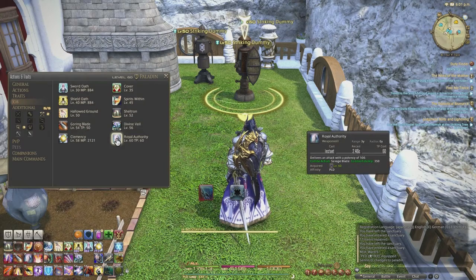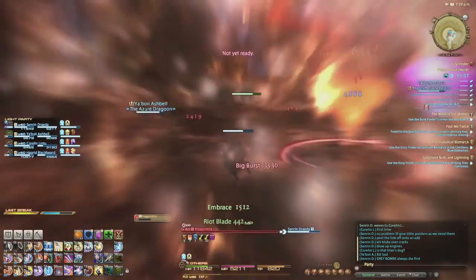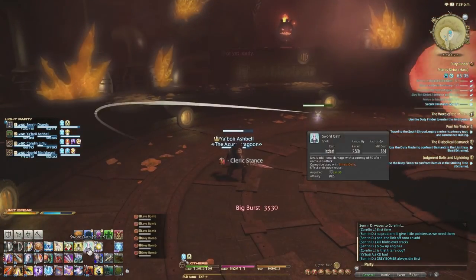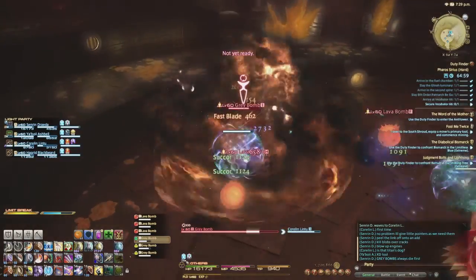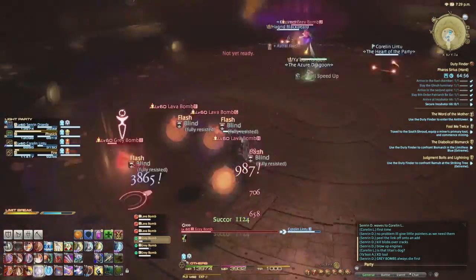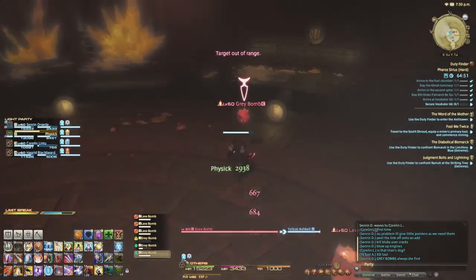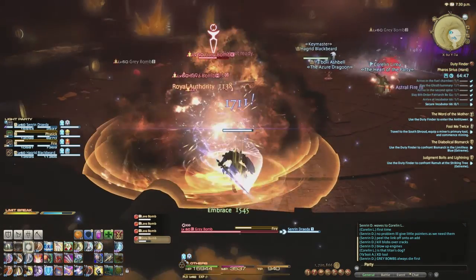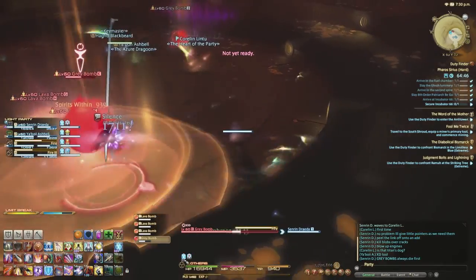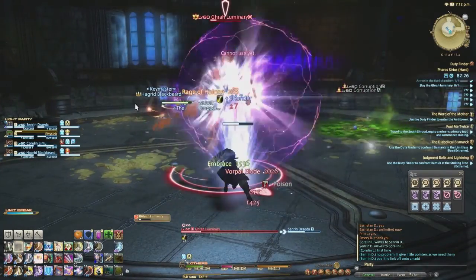Square Enix decided to cap off the trip to 60 with Royal Authority — a 350 potency smackdown that replaces Rage of Halone as your T3 skill. In Shield Oath it's going to hit like a soft summer shower, but the real use is flipping to Sword Oath during burn phases and spanking adds, orbs, tentacles, or whatever needs to die right now. When I'm OT or DPS, I use this and Goring Blade to great effect, but again, I'm a paladin and I should be busy tanking, which leads us to our super secret formula to paladin tanking success.